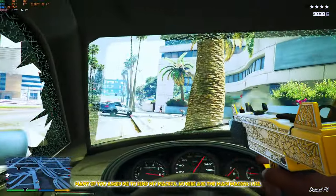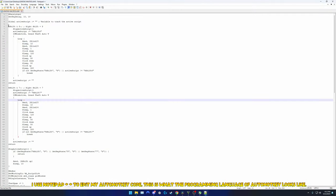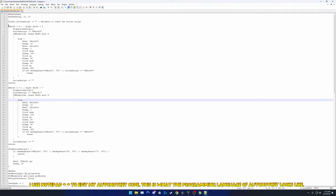Many of you ask me to send my macros, so here are the main macros I use. I use Notepad++ to edit my AutoHotKey code. This is what the programming language of AutoHotKey looks like.